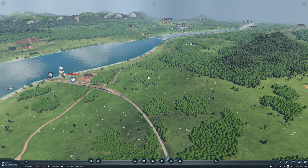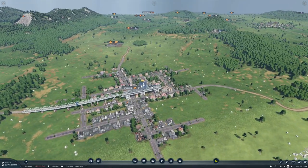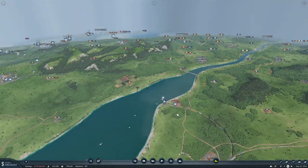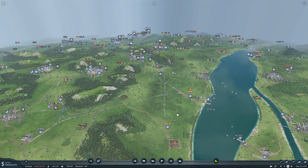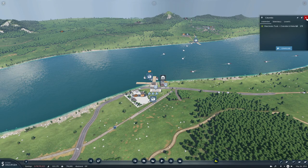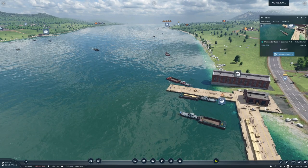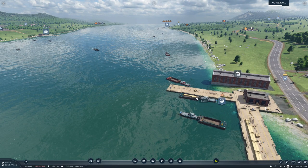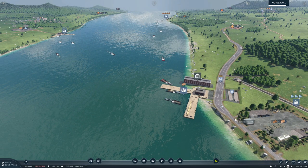We've got high speed tracks with catenaries, I think. So yeah, how much do we have sitting here - 278 tools, nice. You're bringing some in, 69. Auto save is taking a little while.